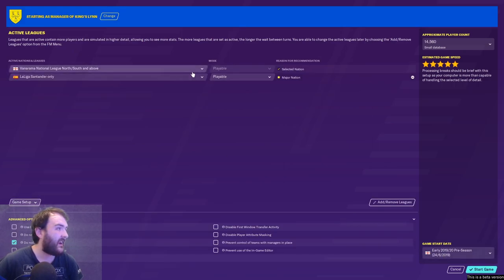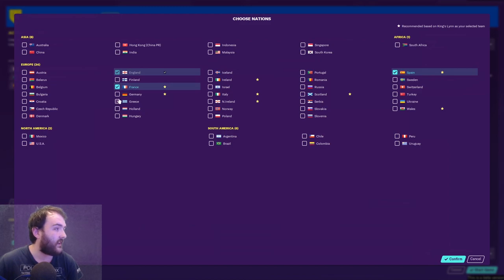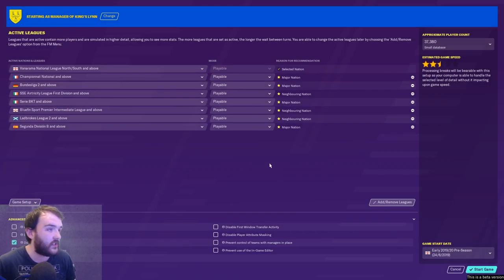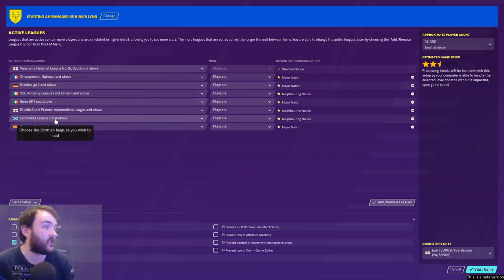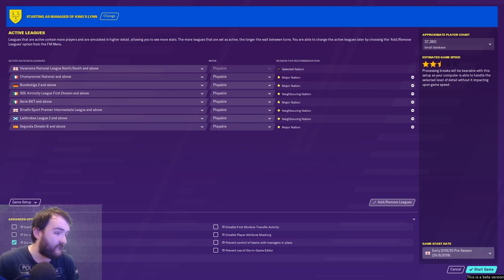The loading line moves quite a bit faster than last year. We want all the leagues in England and quite a few from across Europe — England, France, Germany, Italy, Ireland, Northern Ireland, Scotland, and Spain. We're going to start with those for now and might add more countries as the save progresses. We'll start on early pre-season rather than 1st of July, which no longer seems to be an option.